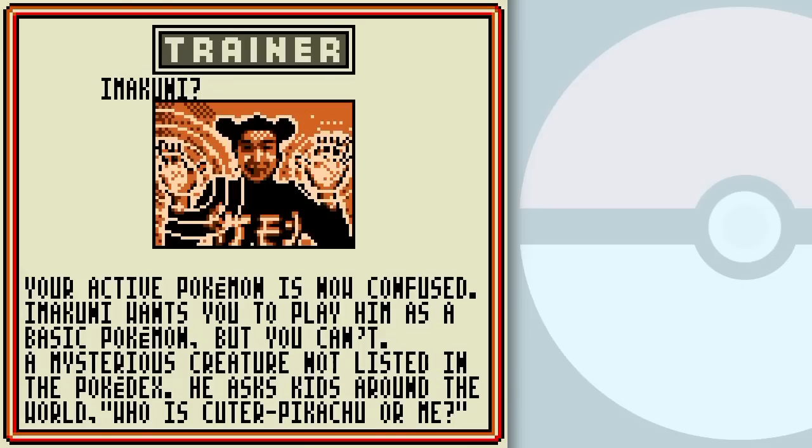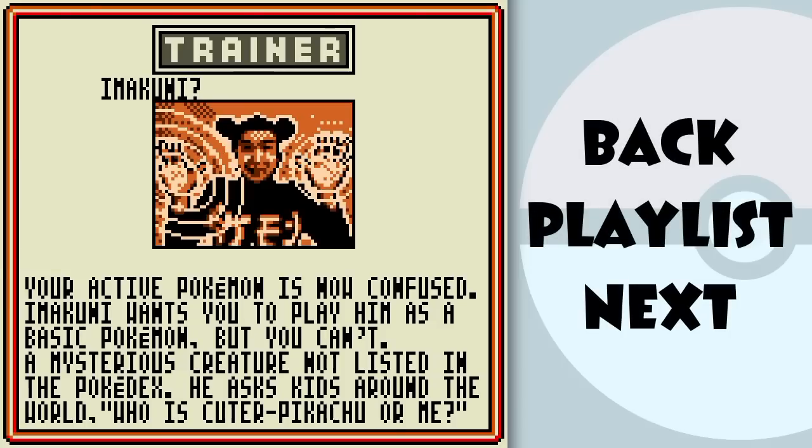For now let's go through the Promotionals — there's a Surfing Pikachu now in there. There's Ima Kuni, yes! And now with that face — the face of victory — I'm going to end off the part here. I hope you enjoyed, and I'll see you in the next part.